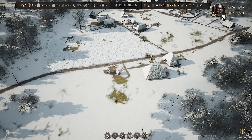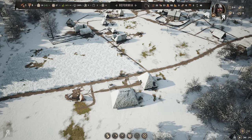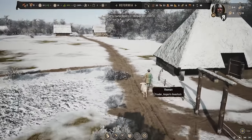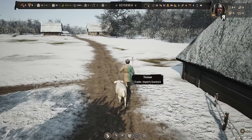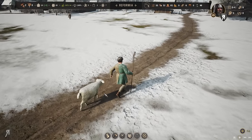Hello and welcome back to Manor Lords and our slightly more relaxed sense of doing things. When we left off we had a stonecutter in progress of being built, and look at what we've got going on here — a trader coming in with a sheep, and the sheep is actually simulated as you can see.